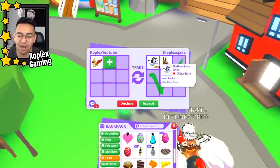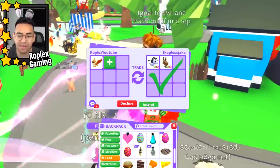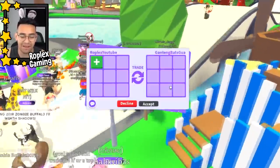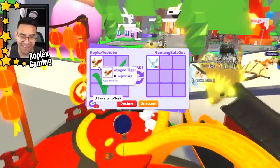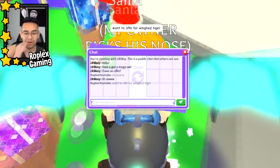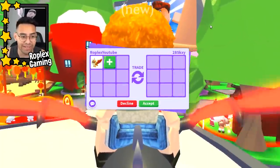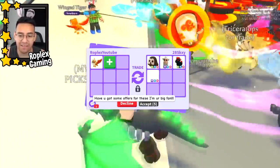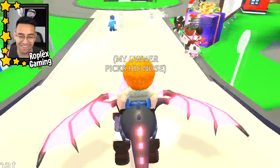We're getting offered a neon white pony and a neon gingerbread reindeer — let's hit accept and see if they do it. Someone says they want a mega owl; no, sorry, I just have the neon right now. Maybe next week I'll have a mega owl — I almost got one yesterday. Someone else asks if they can offer; they have a mega kangaroo. No, no — let's focus on trading away the winged tigers.